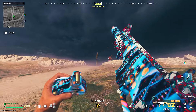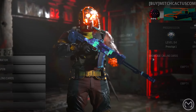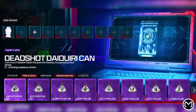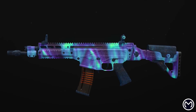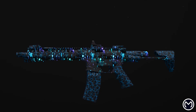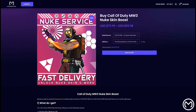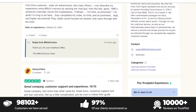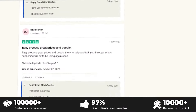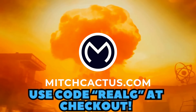Before we get into everything about this Striker, I need to give a huge shout out to today's sponsor. If you guys are looking to unlock the new MW3 camos such as Interstellar or Borealis, or possibly play in some bot lobbies or get all the best schematics in Modern Warfare Zombies, be sure to check out Mitch Cactus. They're the biggest and most reliable sellers with heaps of brand new offerings for MW3, with completely safe and legitimate services for Xbox, PlayStation, and PC. With thousands of great reviews on Trustpilot, use code REALG at checkout for 5% off your entire order for a limited time only.